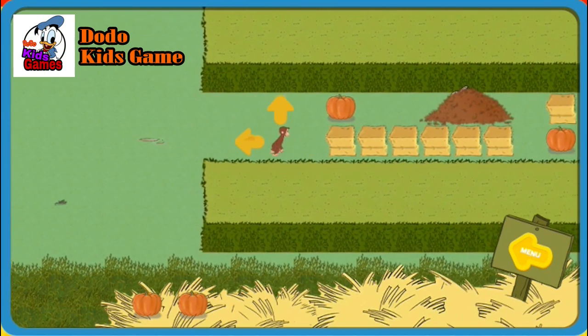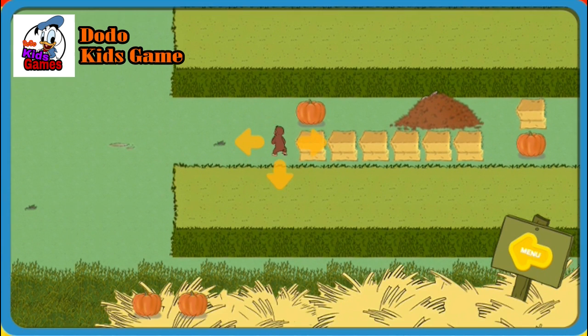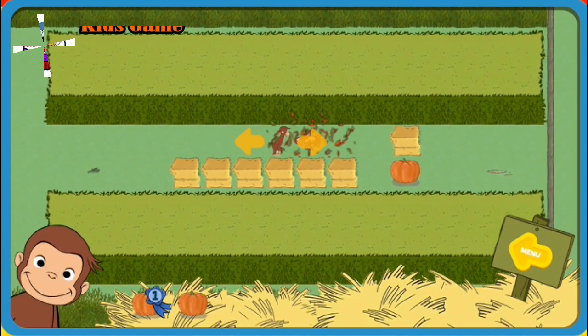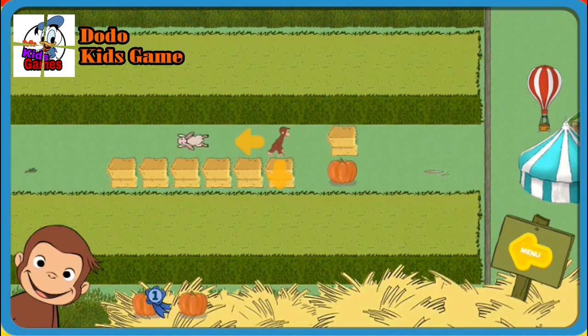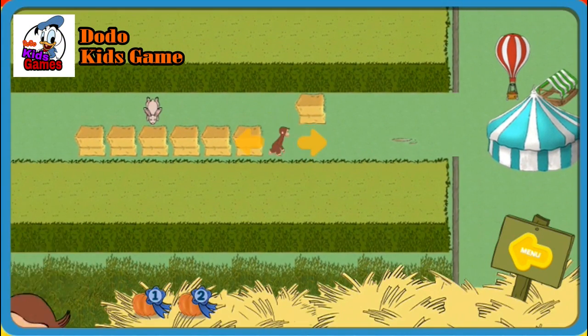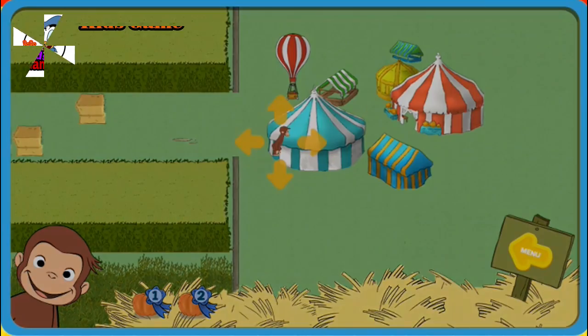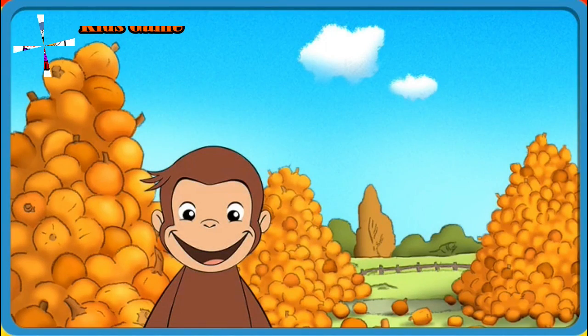Help George find two pumpkins. The bunny is hiding in a leaf. You found the bunny. Now catch him. Hooray! You found all the pumpkins. Now help George. Well done!